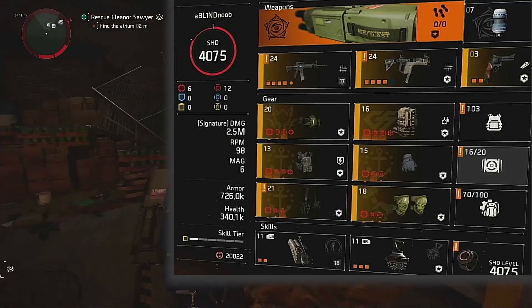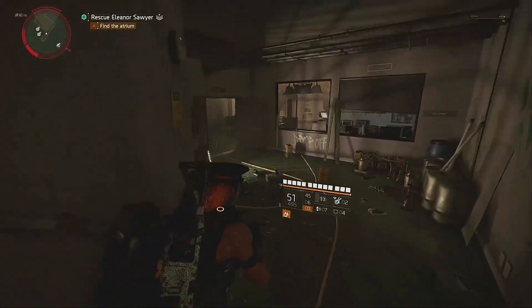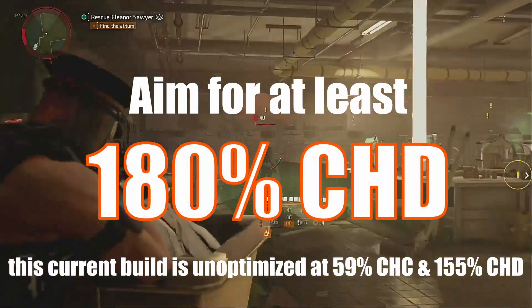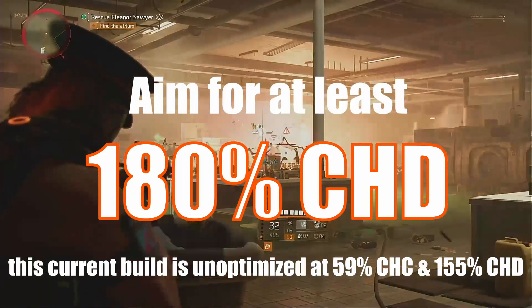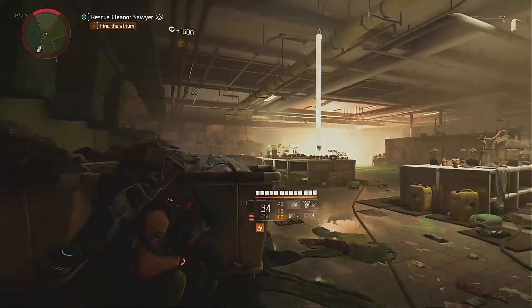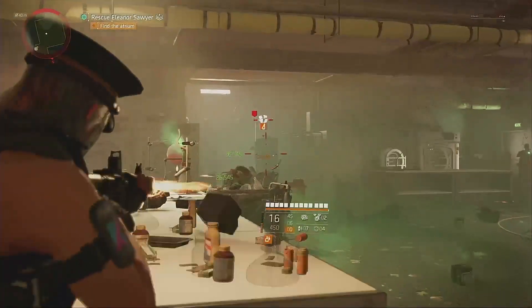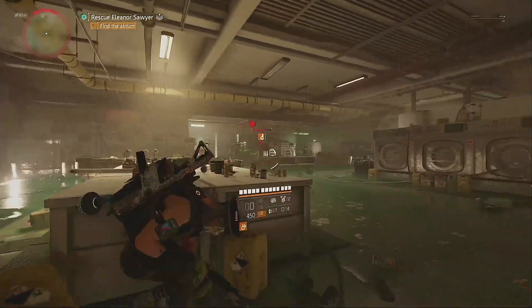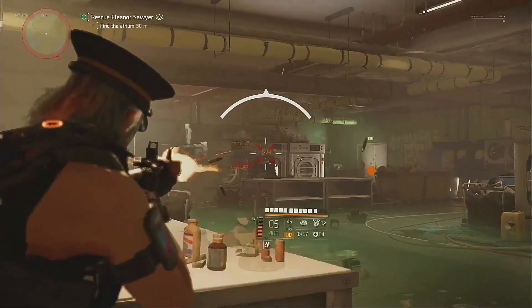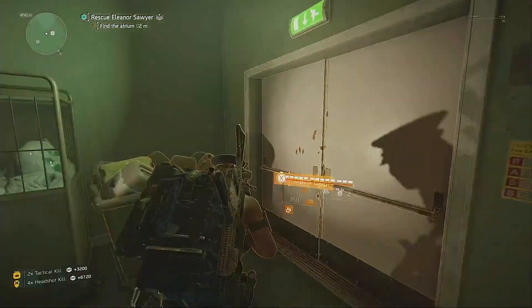It doesn't matter which brand set is on which piece of gear — all that matters is you have the appropriate brand set somewhere on your build. For attributes, you want crit damage rolled onto every piece and crit chance at 60%. Remember, there is a hard cap of 60% on crit chance; you cannot get more than 60% aside from certain talents that give a guaranteed crit on your next bullet. If you have any extra attributes, you can roll them to headshot damage or weapon handling. Don't worry about having maxed out attributes — as long as you have the right talents, brand sets, and attributes, you'll be able to fly through heroic content without a problem.